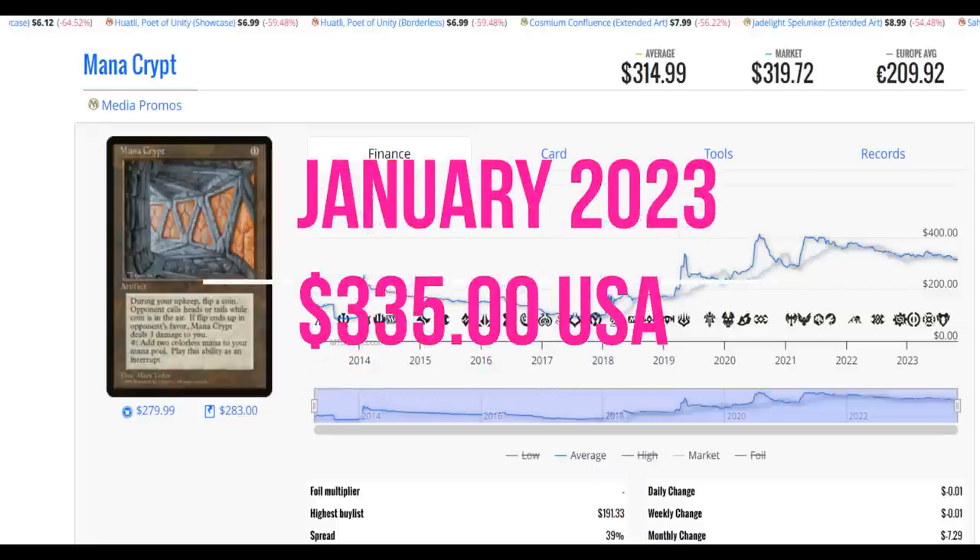Then Wizards of the Coast finally reprinted this card — not as a promotional giveaway anymore, but inside premium priced products. We found it in Eternal Masters 2016, then as a Secret Lair invention card in Kaladesh that same year. We saw it show up in a Mystery Booster box, then Double Masters 2022, and now in the Lost Caverns of Ixalan in different neon ink versions. But with each reprinting, the card has always rebounded in price.